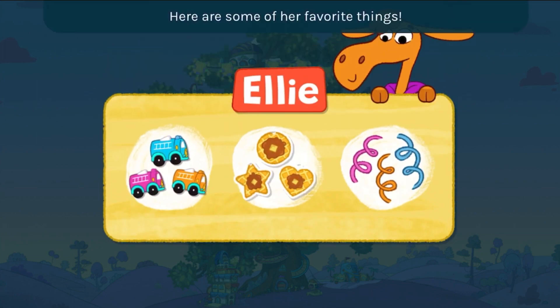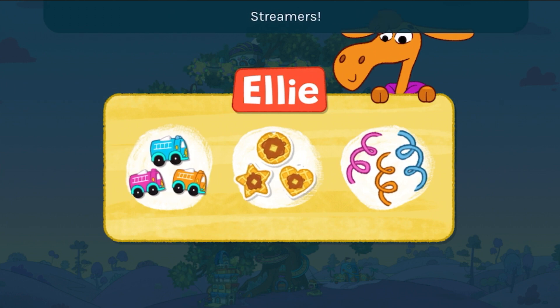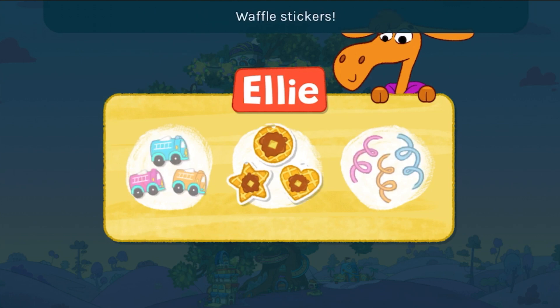Here are some of Ellie's favorite things: fire trucks, waffle stickers, streamers. What should we use to decorate the Treeber Hood? Waffle stickers!